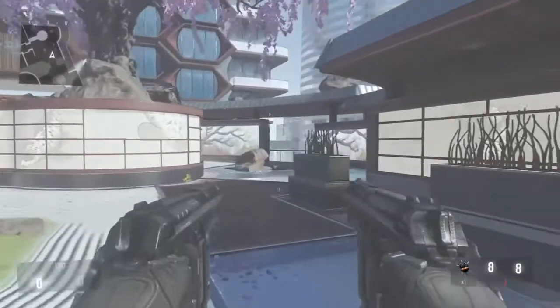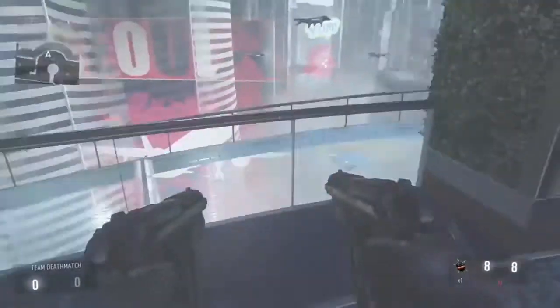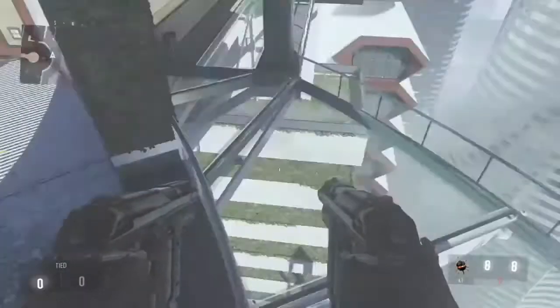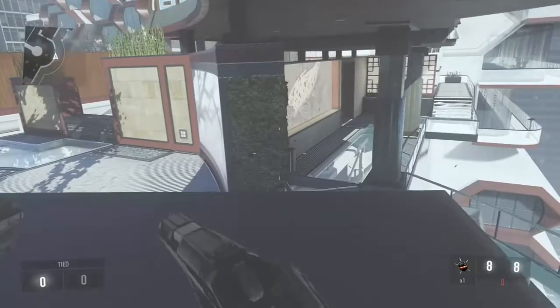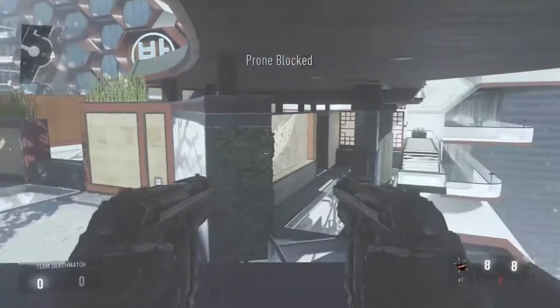What you're going to want to do is come over to this spot where I am now. Jump onto this little glass railing, come right up against this bush, double jump and tap B. As soon as you double jump, turn around and hold B to go prone. You can get right into this position where I am now.